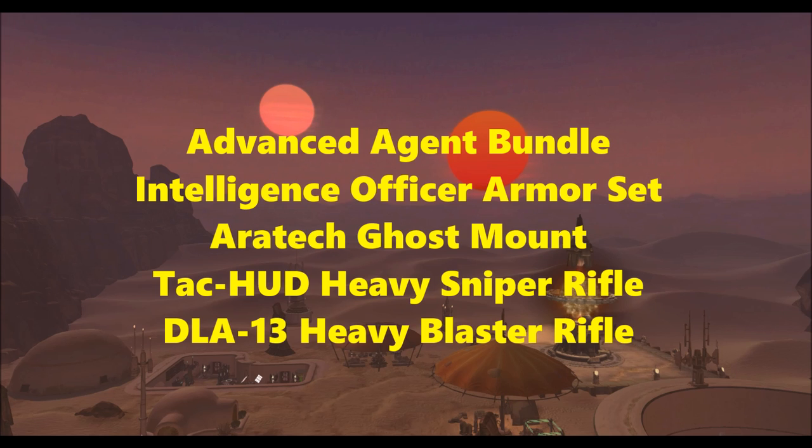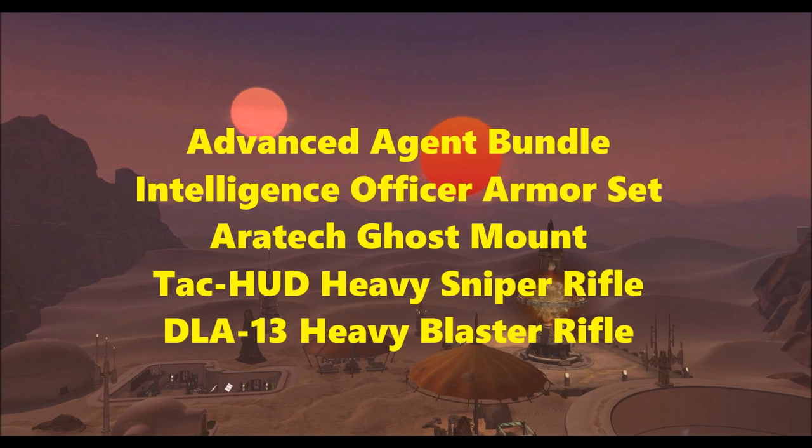We also have some other new bundles. One is the Advanced Agent Bundle, which contains the Intelligence Officer armor set, the Iratek Ghost mount, the Tag HUD Heavy Sniper Rifle, and the DLA-13 Heavy Blaster Rifle. These are all items already available in-game, but geared specifically toward the agent. They're probably planning something like this for all classes. A lot of that stuff can be bought off the GTN for pretty reasonable prices, so there's really no point paying a huge amount of cartel coins — but if it's cheap enough it could be worth it, especially for someone who just created a new Imperial Agent and wants it for role-playing.